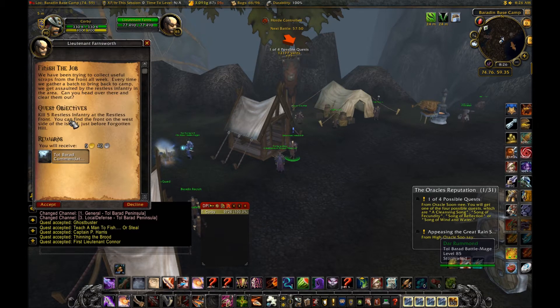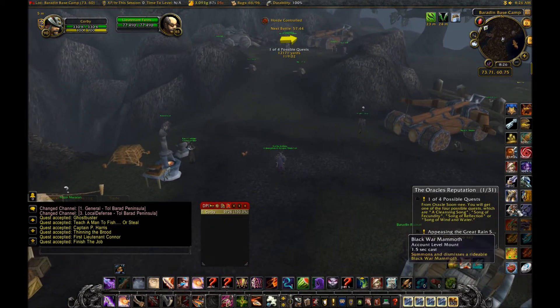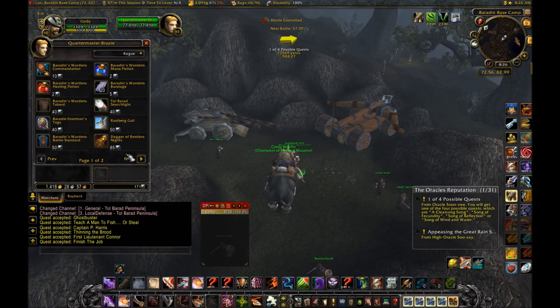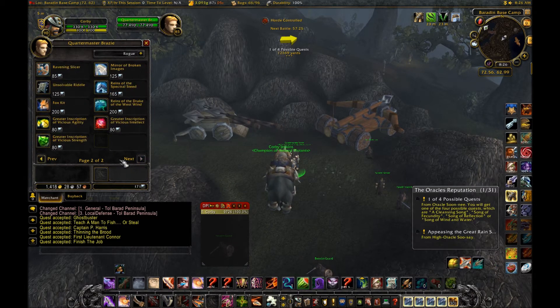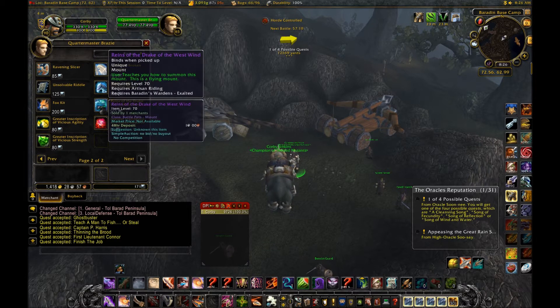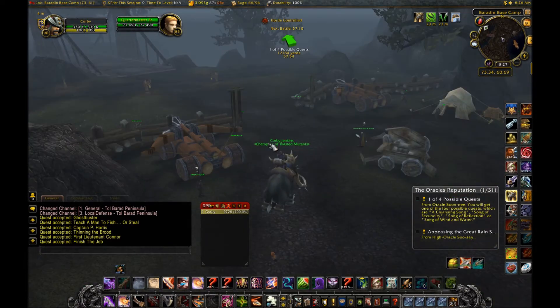I'll probably do all the quests and then start recording again when I'm ready to hand them all in. First I'll show you the Quartermaster and what things you can get from them. There's all the stuff — things that increase stats, bandages, pretty much useless stuff. There are companions and a dagger, which I think looks pretty nice. And then there's the Reins of the Special Steed, which I can buy but I'm not. And then the Drake of the West Wind, which is what you're probably here for. I'm gonna do all the quests and then start recording again when I'm ready.